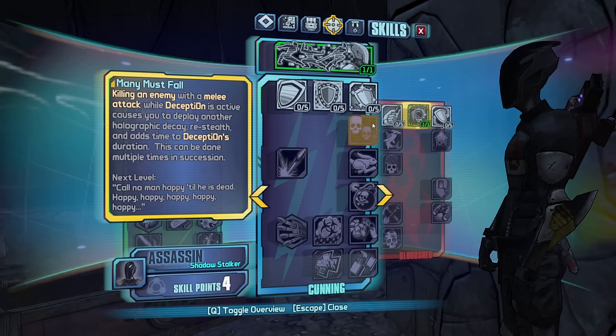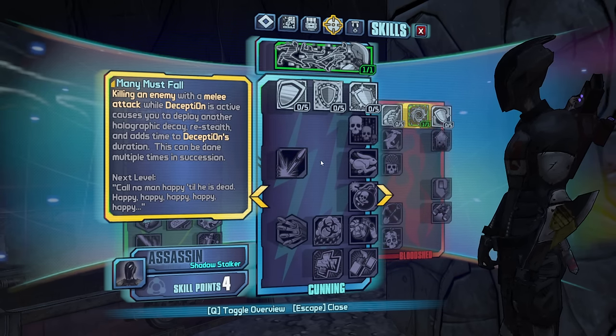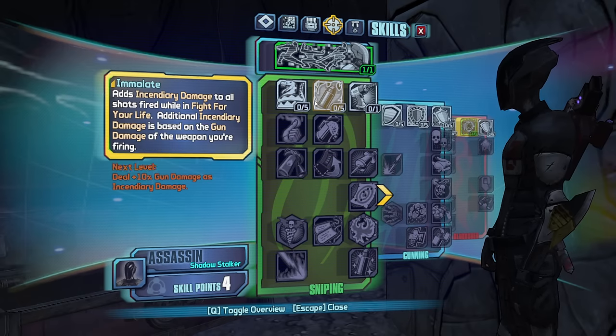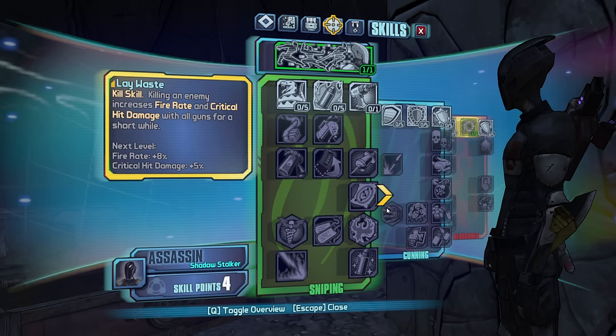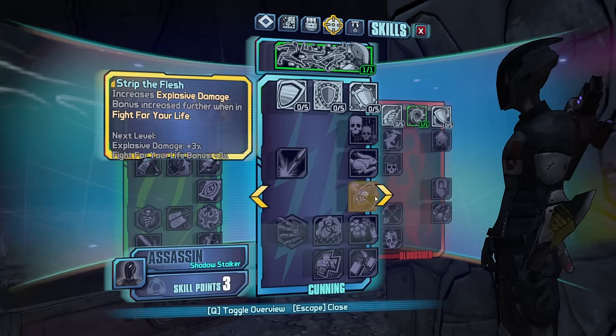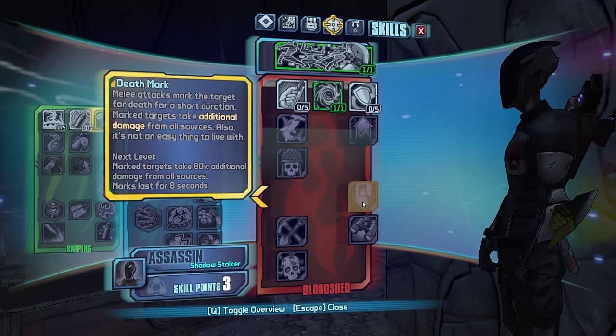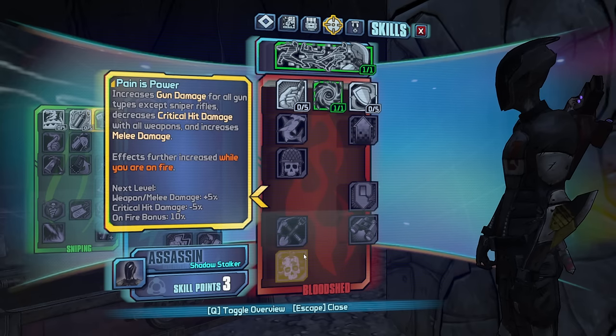Many Must Fall - killing an enemy with melee attack while Deception is active causes you to employ another... I can't really use that because I don't really have melee damage. I have so many shield skills. Let's take Boar. Too many shield skills. Deathmark - do I have Kunai? No Kunai.